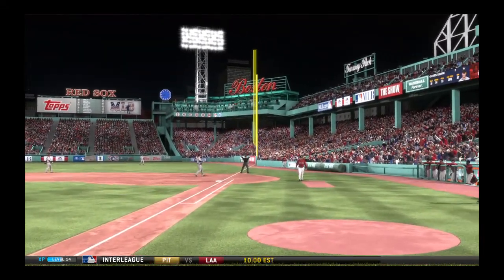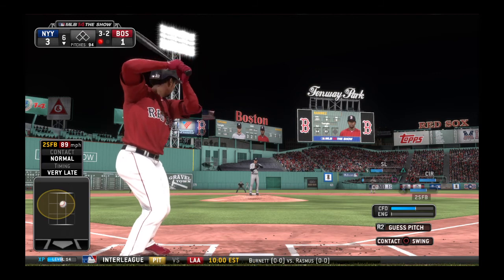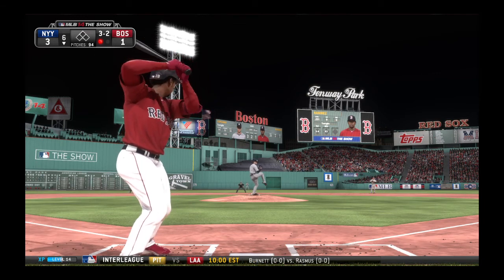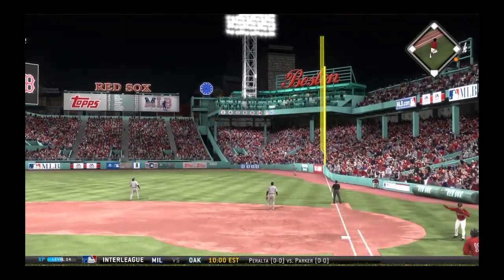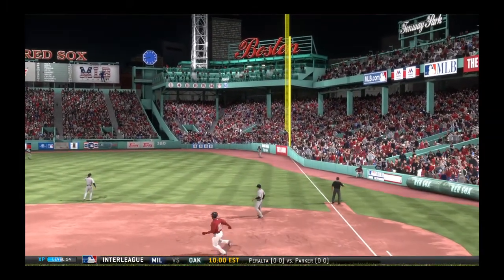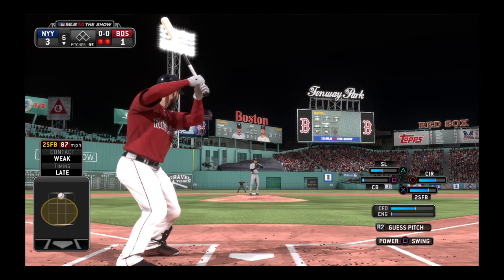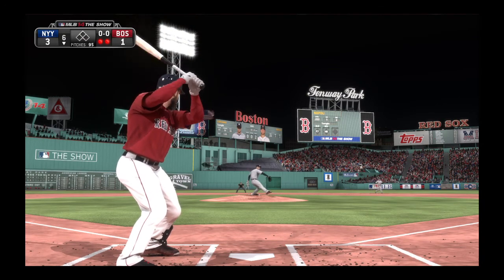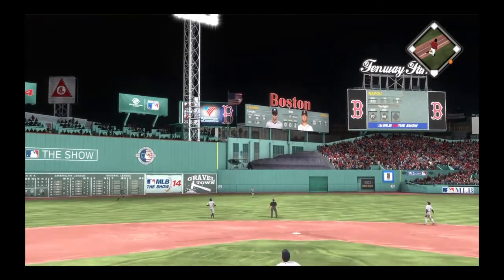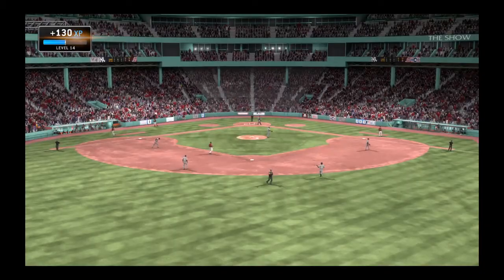Here we go. Line foul off to the right over the Red Sox dugout. Late on the fastball there as this one skied out towards straightaway right — camping under it is Beltran and he takes it for out number two. Mike Napoli will step in. He homered his last time around. First pitch of the at-bat is swung on and lifted in the air to straightaway center — Ellsbury is underneath this one and that will retire the side.